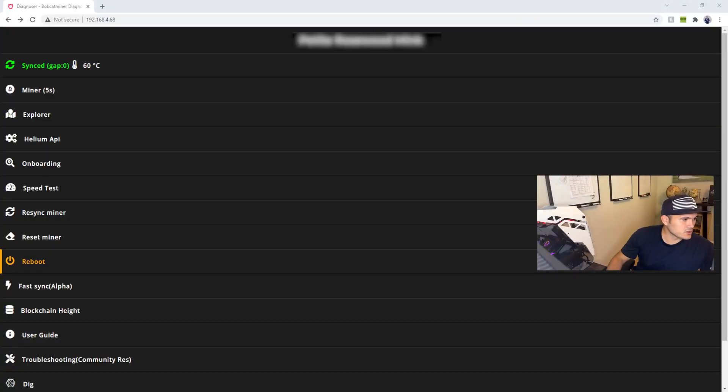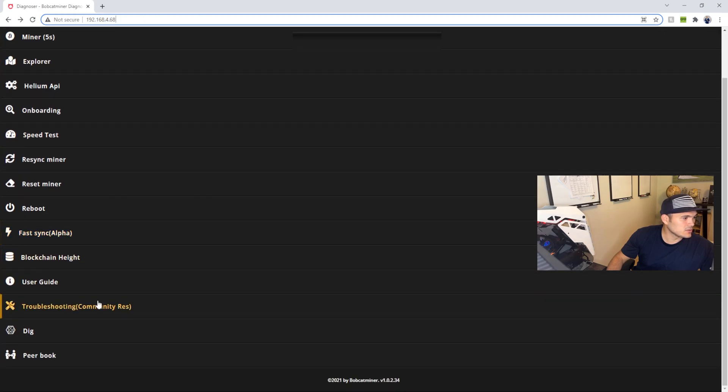Once you've finished running the diagnostic tool and have your IP address, go into any browser on any computer, as long as that computer is connected to the same network as the Helium hotspot miner. Type in that IP address, hit enter, and the miner dashboard will come up.